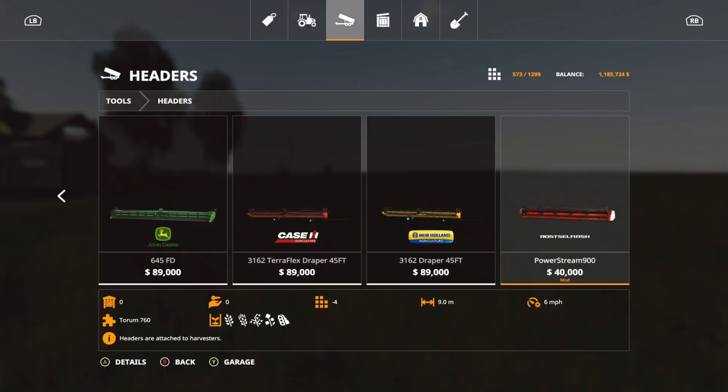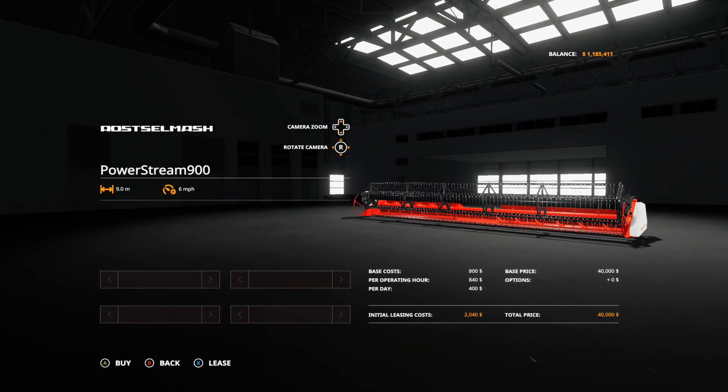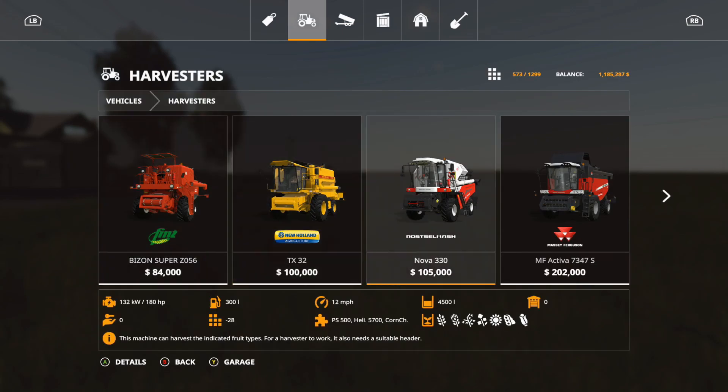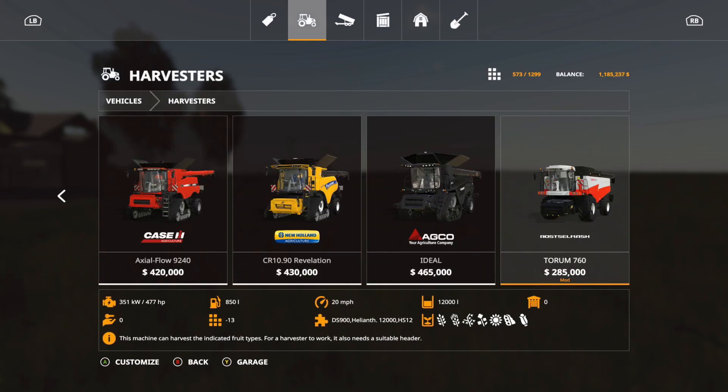Now we have a new header — the Rostselmash PowerStream 900. It is $40,000, 9.0 working meters, four slots. It works with the Torum 760. There are no options for this one. When you download it, it will automatically download the Torum 760 mod as well. So that is the PowerStream 900.